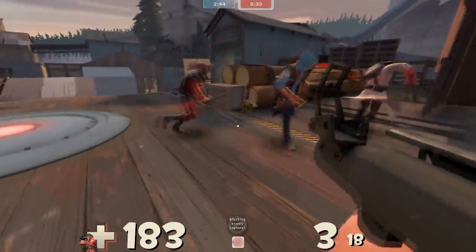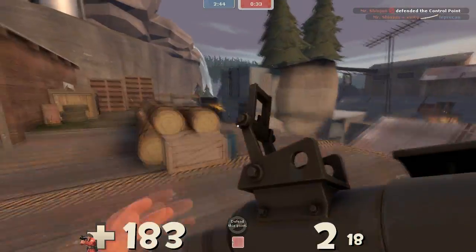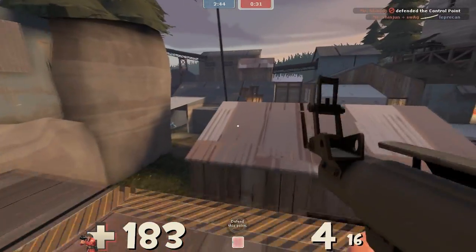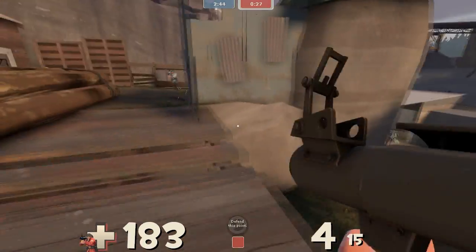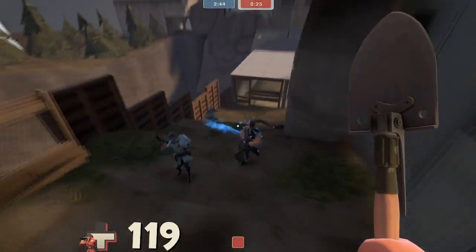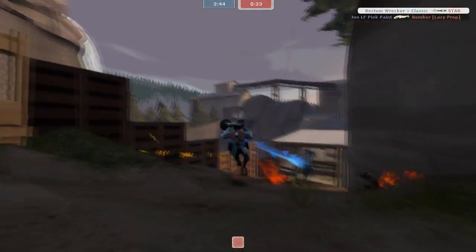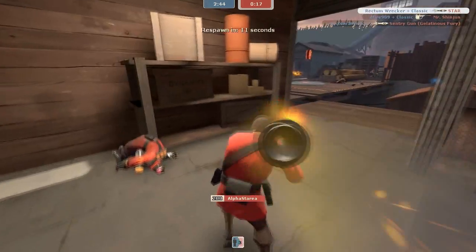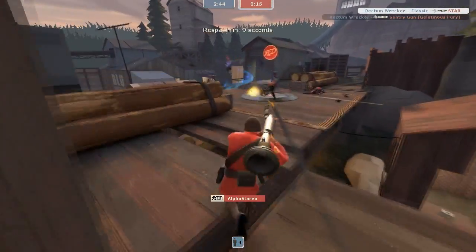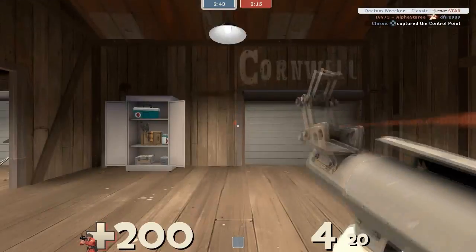Which, once again, is not the easiest or most predictable thing — especially because hit registration in TF2 is kind of wonky sometimes, especially melee hits, where you will hit people and be like 'where's my 195?' and you don't get it. Also got a little bit overzealous there — I was thinking that heavy would have walked up the hill faster and maybe I could have jumped behind him and got the medic, but overall a huge fail there.